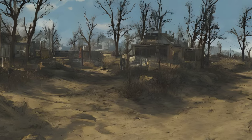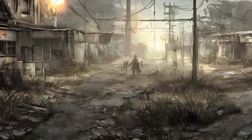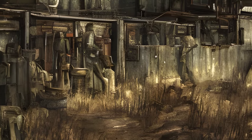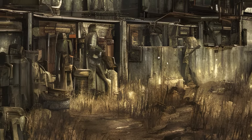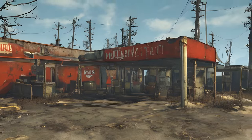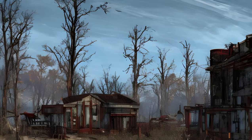Nordhagen Beach (Ref ID: 0016D28E): Complete a Minutemen quest. Oberland Station (Ref ID: 0009B1BE): Complete a Minutemen quest. Outpost Zimonja (Ref ID: 0009B1D1): Eliminate the resident raiders. Can be used as a Railroad safe house. Red Rocket Truck Stop (Ref ID: 00024A26): Settlement available by default. This is the place where Dogmeat will be first encountered. Can be used as a Railroad safe house.